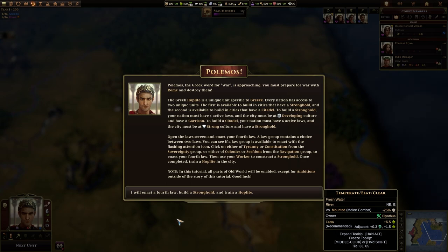Polemos — the Greek word for war — is approaching. You must prepare for war with Rome and destroy them. The Greek hoplite is a unique unit specific to Greece. Every nation has access to two unique units. The first is available to build in cities that have a stronghold, and the second is available to build in cities that have a citadel. Unlike Civilization, where different civs have unique units at different tech levels, in Old World it's more balanced because every nation gets its unique units at the same level of tech.